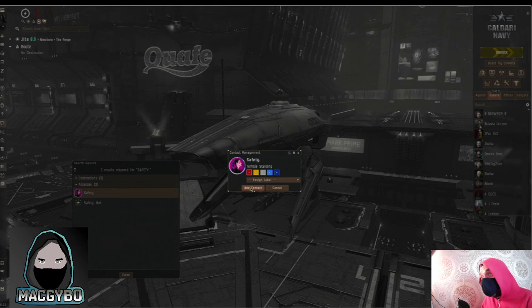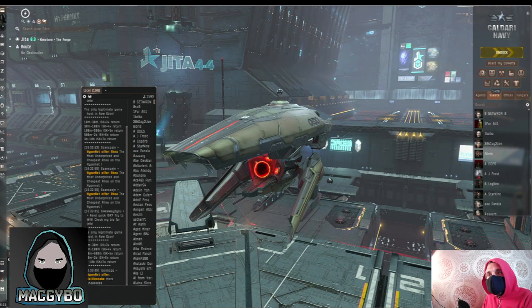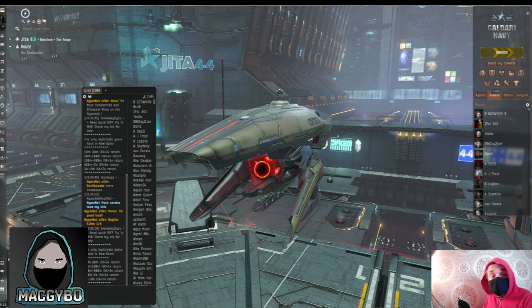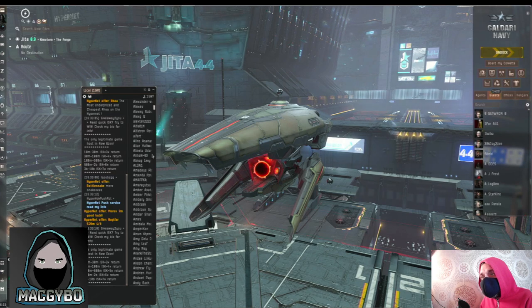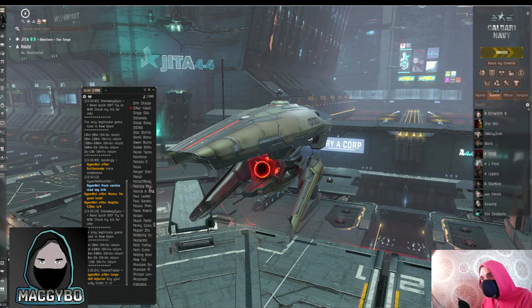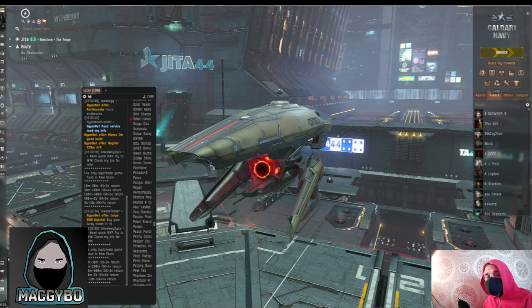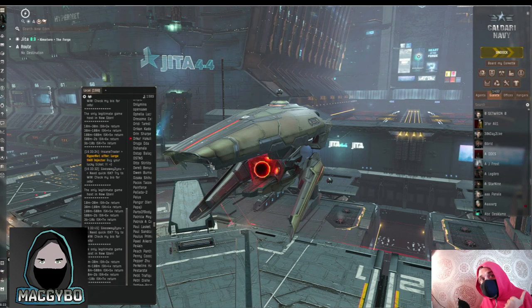Setting them to red means they're bad guys — click add contact. Now there's a chat box called Local, and it's permanently there. You can minimize it but you can't close it. It tells you the names of all the pilots that are in the solar system with you, which means they could potentially attack you. If you set somebody to red, you will get a red box come up next to them in Local. So if you set Safety to red and keep an eye on Local, you will know when they come into the solar system — and at that point you need to get out of the belt.